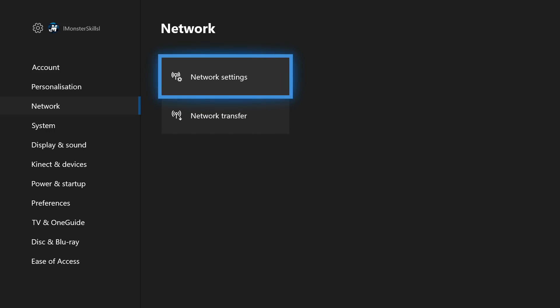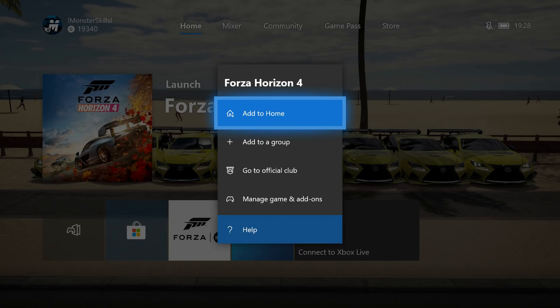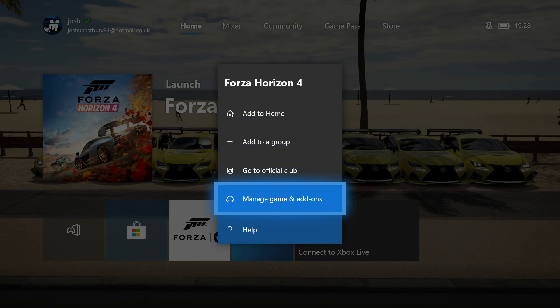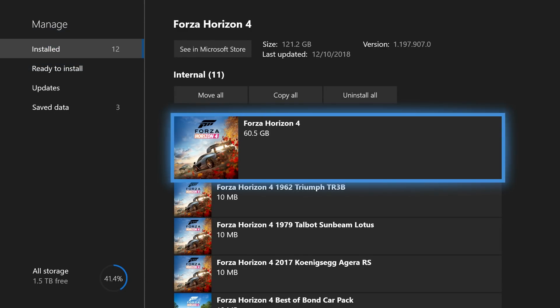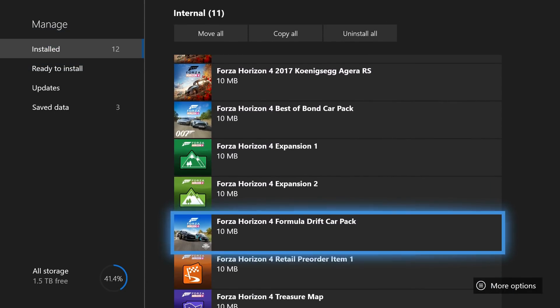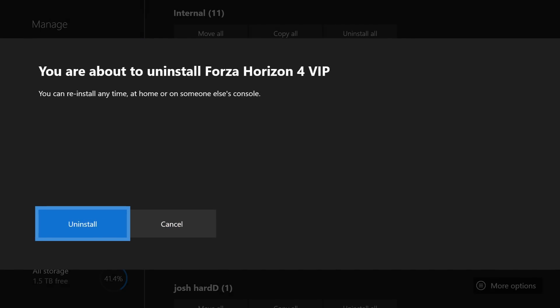Once it's cut offline, go back to your game. Instead of launching it, press select and go to manage game and add-ons. At this step you are going to want to uninstall the VIP — only the VIP. You don't want to uninstall anything else.